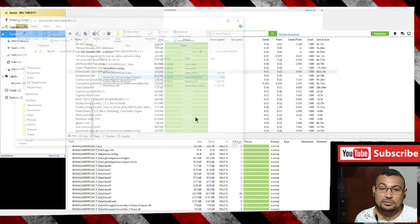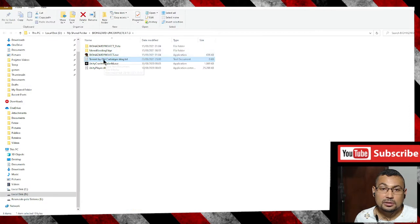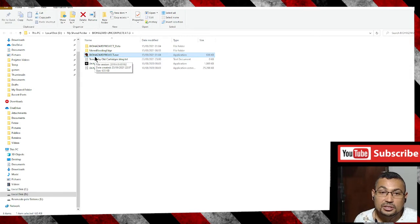Once the download finishes, right-click and choose 'Open Containing Folder'. Click continue, then execute the file 'biohazard_project.exe' — right-click — and the game should appear.